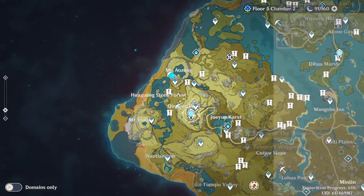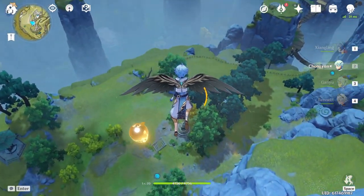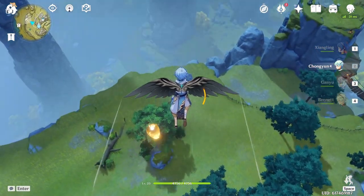Next, you teleport to the next mountain, same thing, you jump off the side and glide down. You'd usually be able to find some ore spawning on this rock, unfortunately when I did this run they had not respawned.